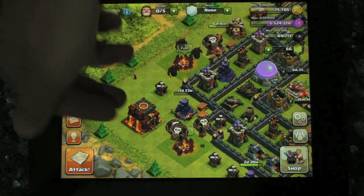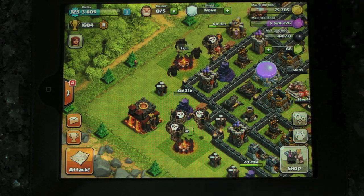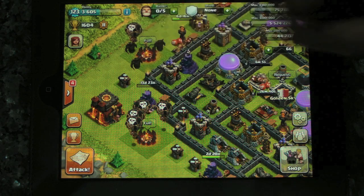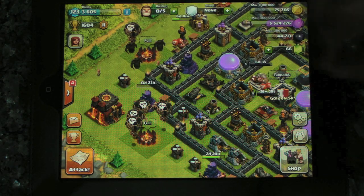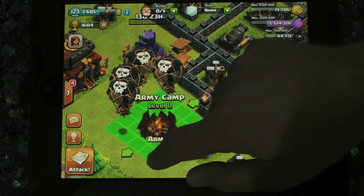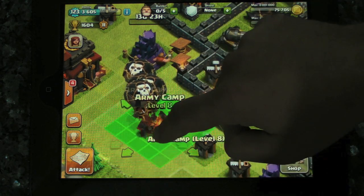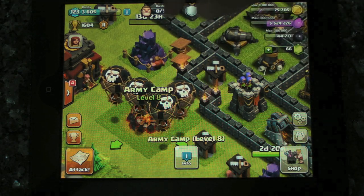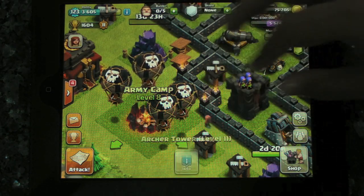I've placed it behind the Town Hall, and my hope really is that if someone's trying to attack me with Giants, the Giants will be attracted to the Wizard Tower. There are traps behind it. So Giants will be attracted to the Wizard Tower, Giants destroy the Wizard Tower, Giants come in, Giants go up. That's the plan anyway. Shall we see if it works or not?